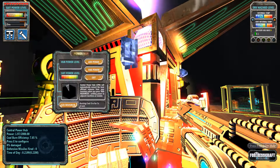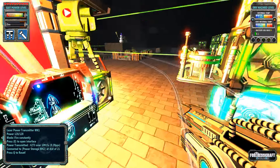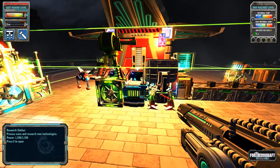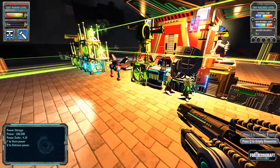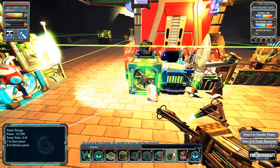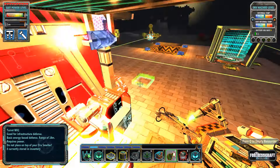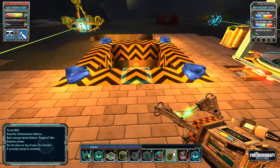The hub is out of power. I only used hub power for a few turrets surrounding the hub, but it ran out during that attack, which is not good. I need to remove those turrets. We'll take them off the hub so it can do its thing.